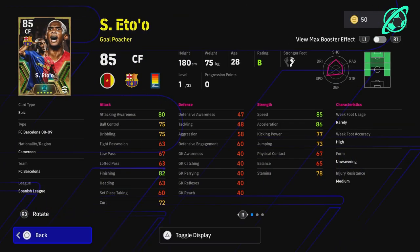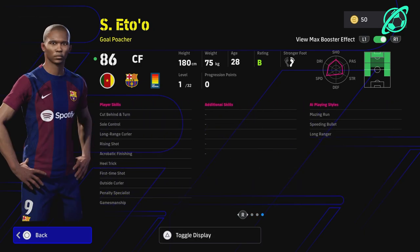He's listed as a Gold Poacher with blistering pace — 88 acceleration and 87 speed straight off the rip, and with the booster it's incredible. He's got wavering form, he looks like a beast. On ball control he's got Cut Behind and Turn, and he has First Time Shot.